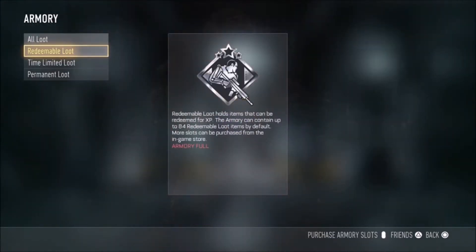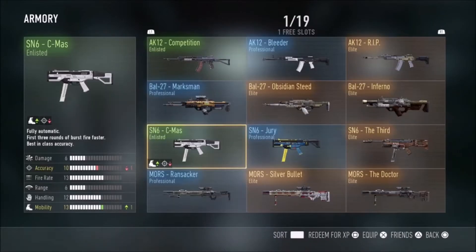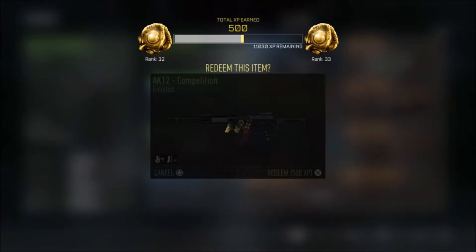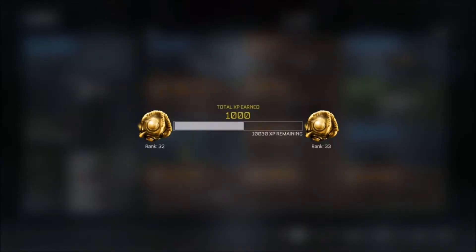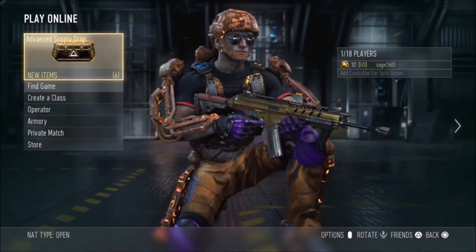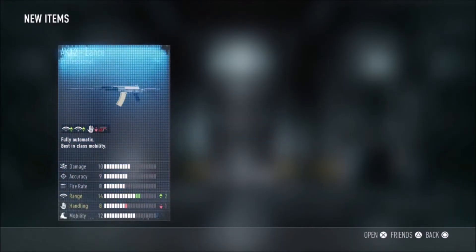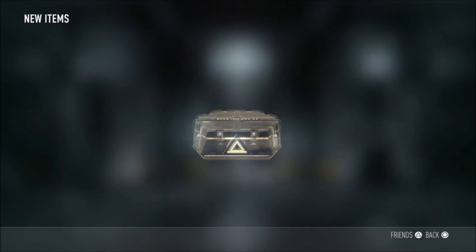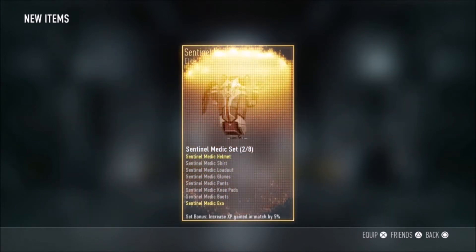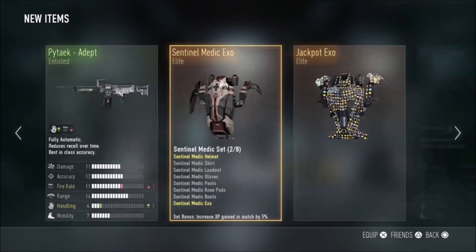I need to close some space to do that quick. With the Advanced Player Drop you definitely get a gun, which is good. Let's delete all the things that we don't need. Opening the supply drop — okay, please something good in here. Oh guys, nice! I got the Jackpot Exo!